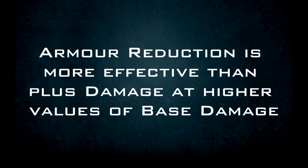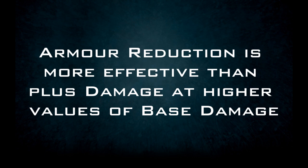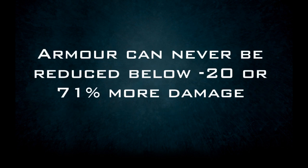The inverse is also true. The higher your physical damage, the more worthwhile it is to invest in negative armor effects. This multiplies your damage instead of adding linearly. Note though that armor can never be reduced below negative 20, which equates to a 71% increase in damage received.